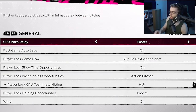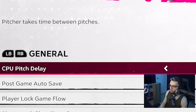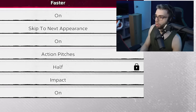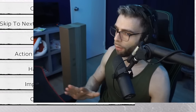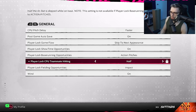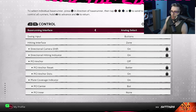Next, CPU pitch delay — this is a big one. 'Pitcher keeps a quick pace with minimal delay between pitches' — it starts on Normal. Switch that to Faster. I implore you to do so. It makes the grind against the CPU so much better — moments, everything is so much better.